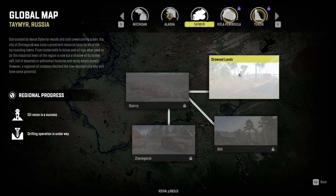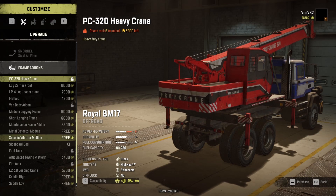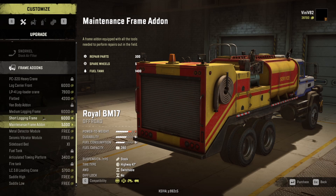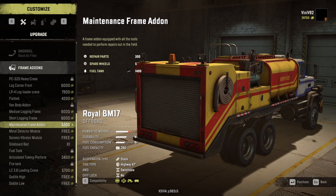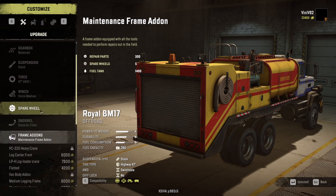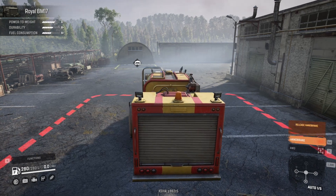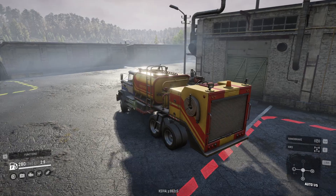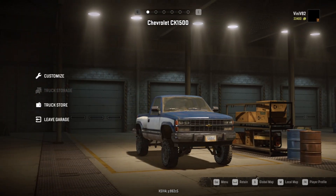Open the global map and go to Drowned Land, then enter the garage. Go to Frame Mod, then Maintenance Frame Add-on. The better one has more repair parts but requires rank 4. The available one also has spare wheels and fuel tanks with slightly less repair parts and is a bit heavier, but it's fine for now. We have the money so we can get it. Then leave the garage.